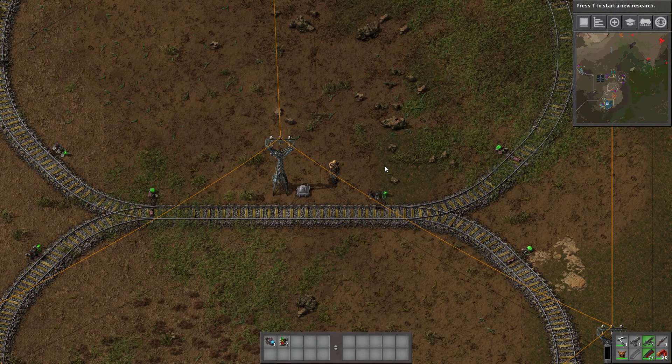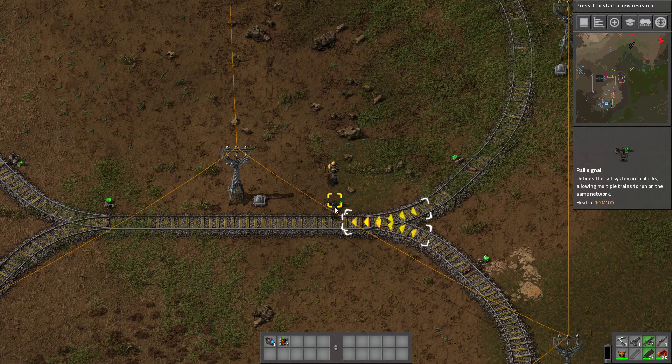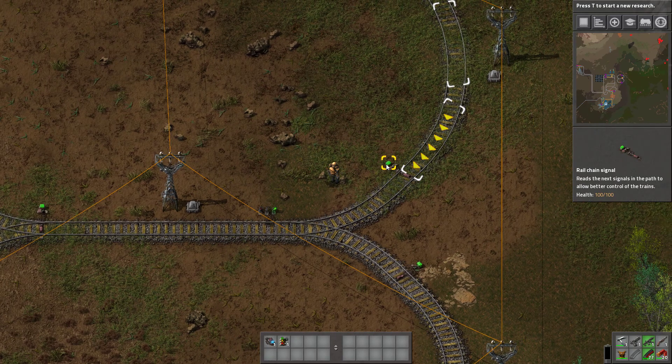Factorio trains are dead simple once you get the hang of them. Let's go through rail signals and chain signals.